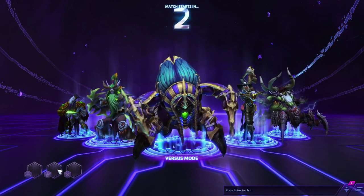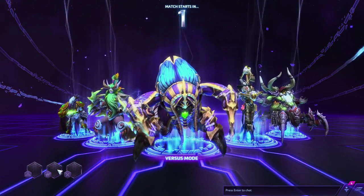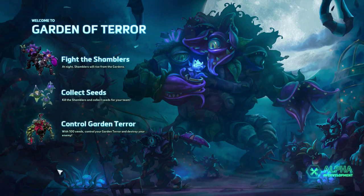We have Zeratul, Illidan, Valar, and Azmodan on our team. We are playing the Garden of Terror — this will be my first game. They changed the colour of the alpha watermark; it must mean they're advancing further. It used to be purple or a bluey tinge, but now it's green.